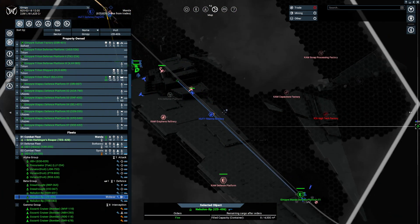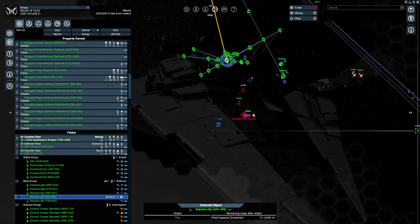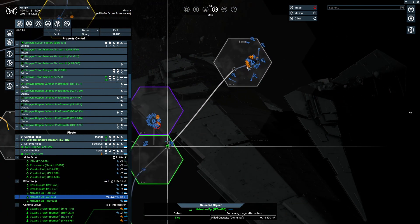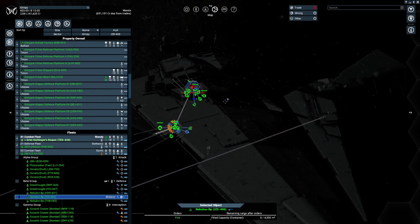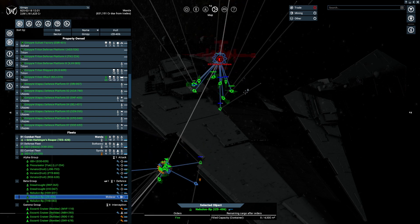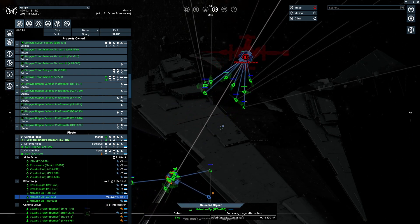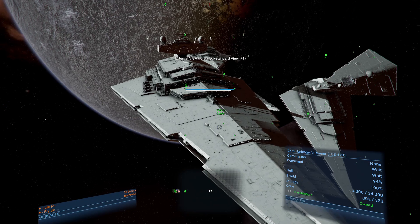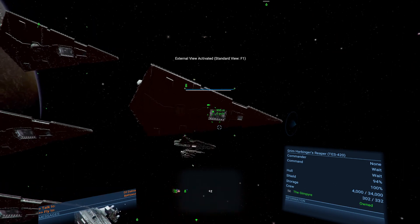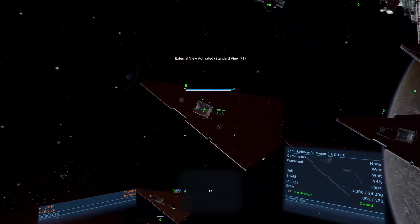Where were we over here? We were up here. Defense platform - I won't let you get away with that. You can't withstand our firepower. Where's that station? Why don't you guys shoot at it? Not close enough, that's why. Get close enough.